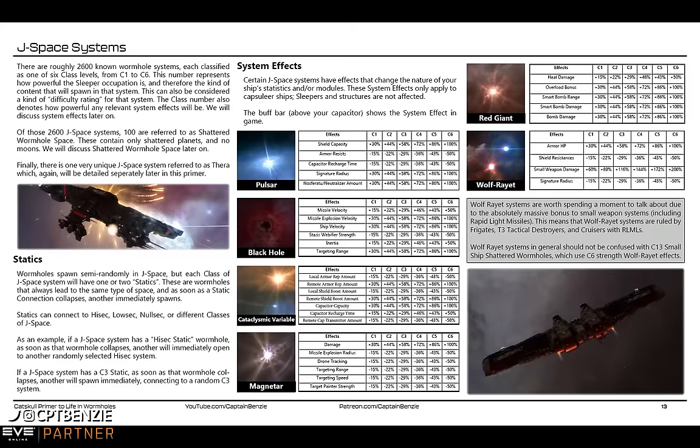Certain J-Space systems have effects that change the nature of your ship's statistics and modules. These system effects only apply to capsuleer ships — sleepers and structures in the system are not affected. There are six different types: Pulsar, Black Hole, Cataclysmic Variable, Magnetar, Red Giant, and Wolf-Rayet. All of these are based on real-world science, and I've done a video talking about just these, which I'll link in the description.